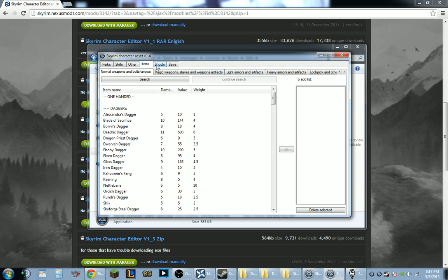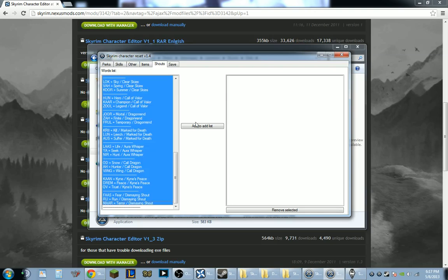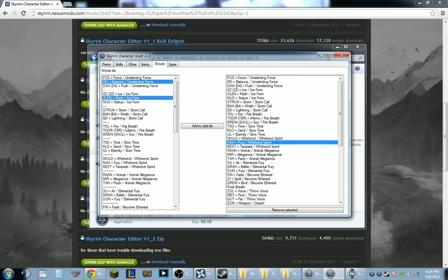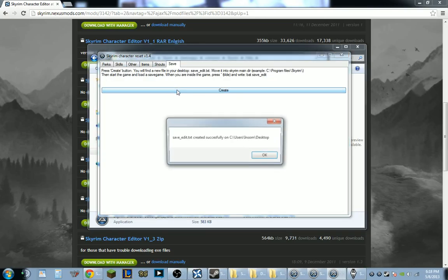But since I've pretty much collected all the Dragon Souls, I'm not going to do that. I'm going to give myself all the shouts and add them. You can use control-click to pick individual ones, or you can click and drag and then click the add button. Once you've got everything that you want, you want to create the file.